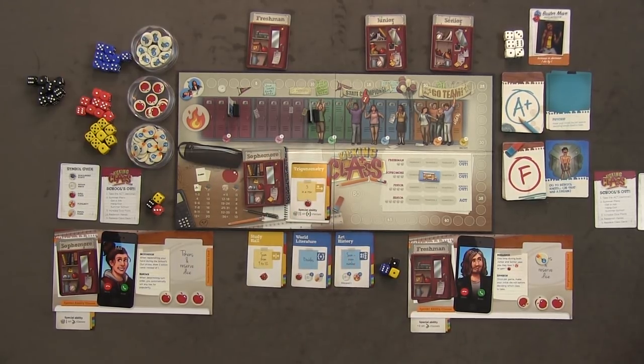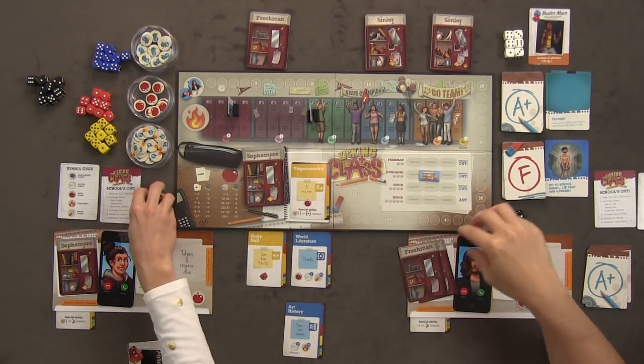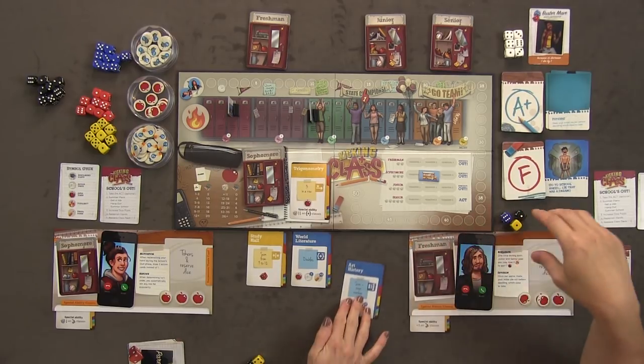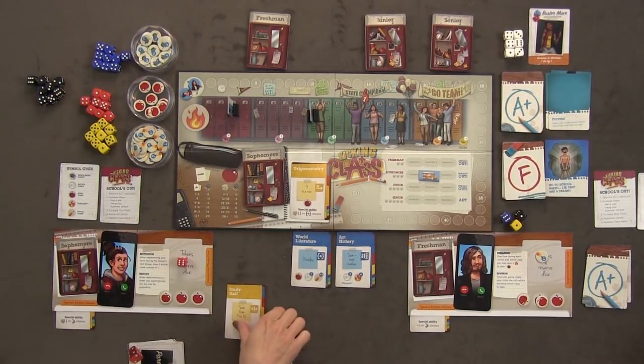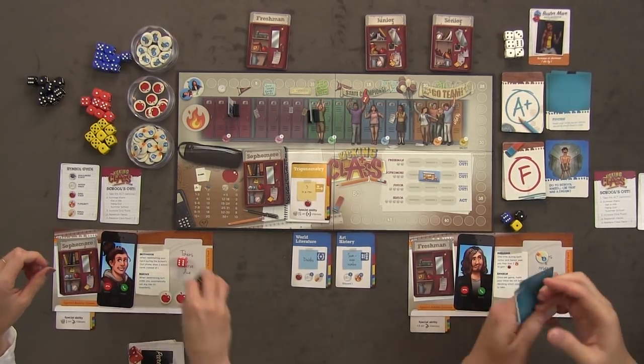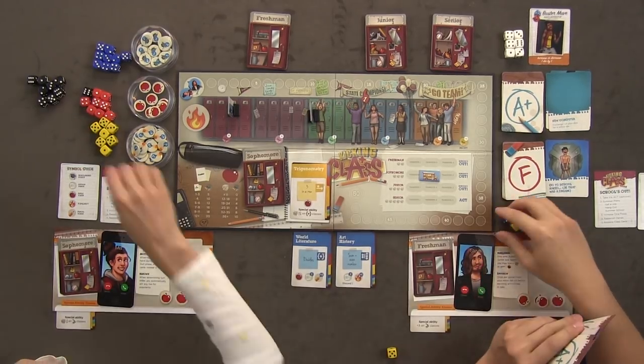I'll leave all these out. I notice one is blue and I don't have a blue die, so I should probably do study hall — sum from nine to twelve. Four plus five is eleven — I got it! I get a red die in my reserve for that. I'm going to play my computer card, which exchanges one of my dice for a yellow die. I'll exchange the black one for yellow.